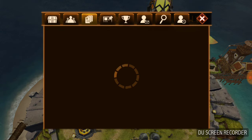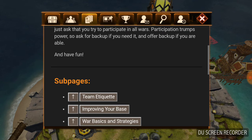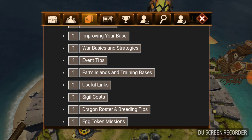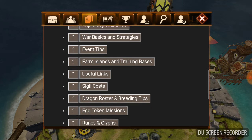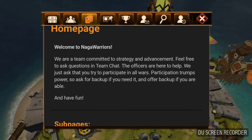We also have the team wiki here. You'll see that we have many many articles, from what do we expect, to how to improve your base, to tricks and tips for the different events. Please pay close attention to the team etiquette and the communication pages. That really gets us all on the same page — what it means to be a Naga Warrior, what you can expect from your teammates, and what's expected from you. That way we have a lot less frustration.